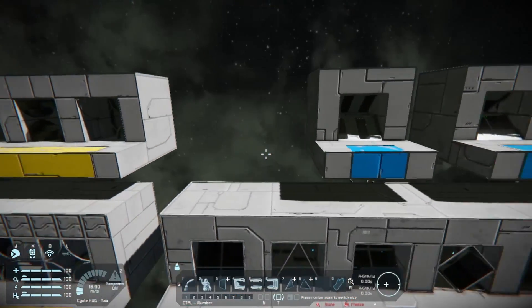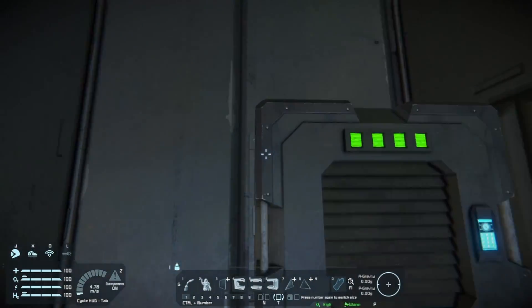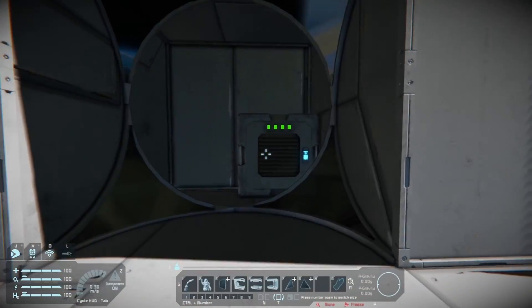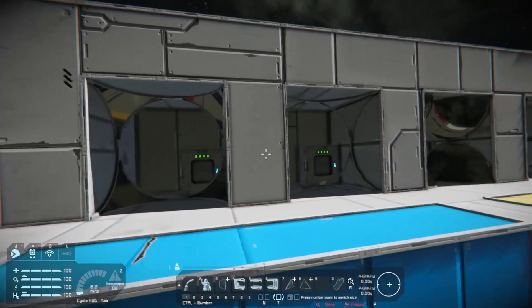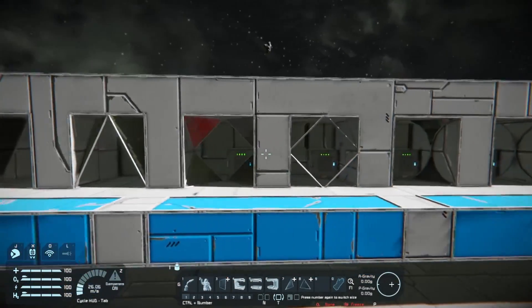Every single one of these blocks marked as blue are completely airtight. Absolutely open and completely airtight — pretty cool. You can get rid of the bottom pieces so you just have a nice little arch to walk through. Yeah, every single one of those are all airtight.